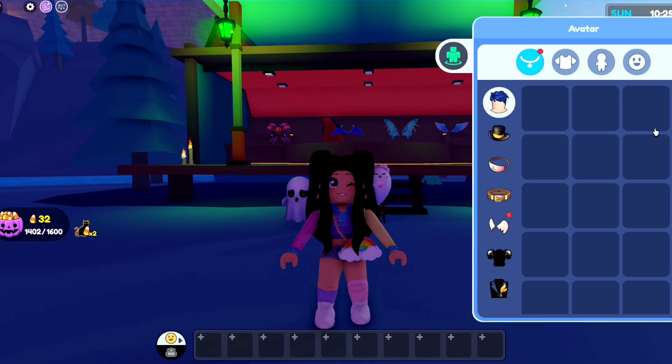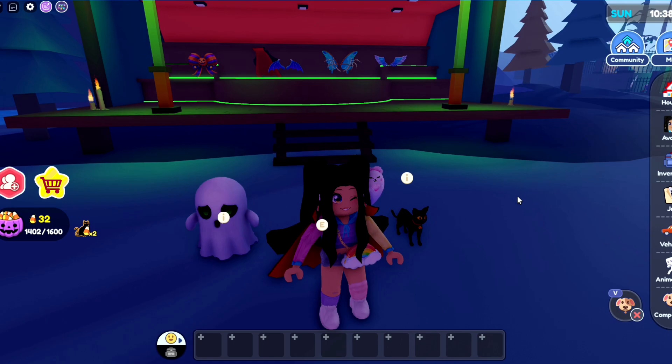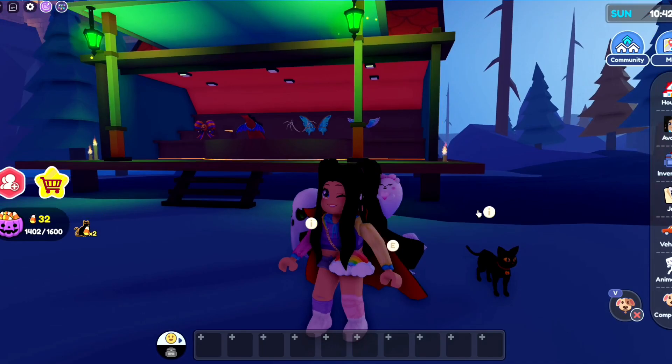I'm going to need to go ahead and get the rest of those. Let's see what we have — wings! This is all I care about. We can be Harry Potter, so let's check out the wings first. I'm definitely going to be leaving on my outfit — that is so cute. Let me check it out.